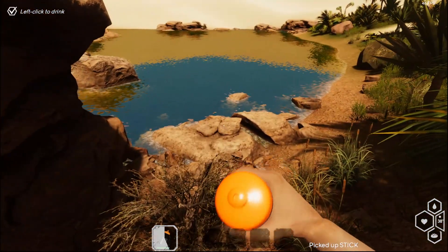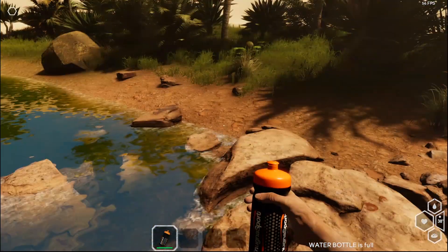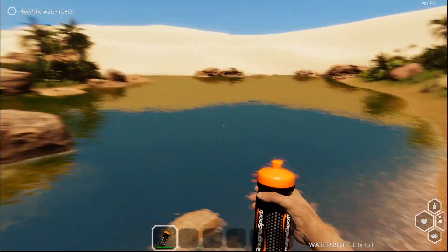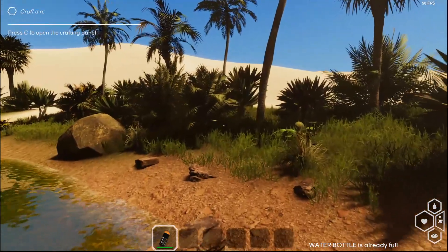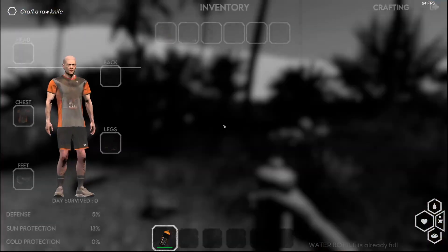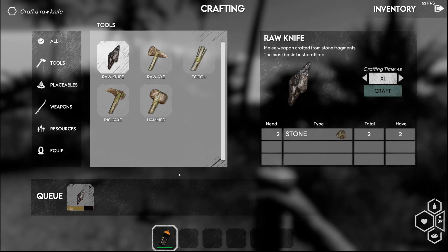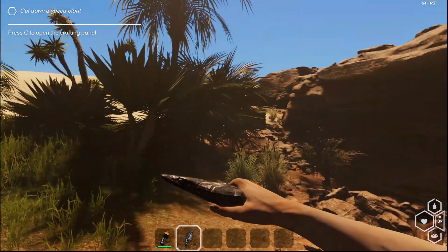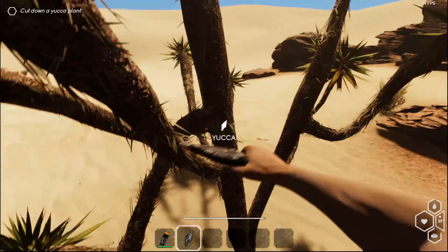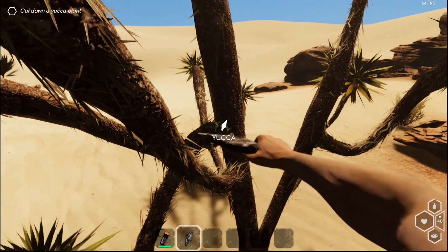Left click the drink. I'll refill it — find water, found the water. Refill water bottle. Craft a raw knife. Raw knife — craft it. Raw knife has been crafted. We'll equip it. Cut down yucca. Let me just press the button and hold. Stick it, scorpions — they're gonna keep you on your toes.